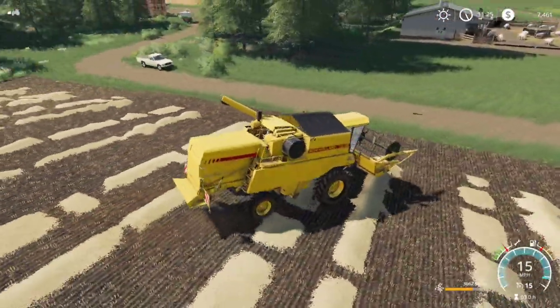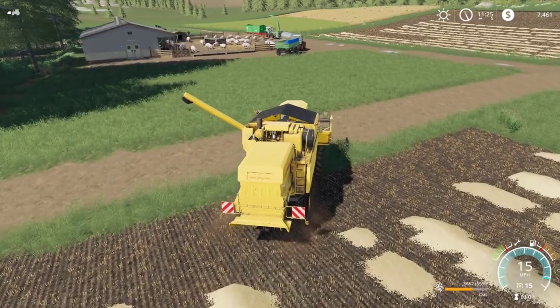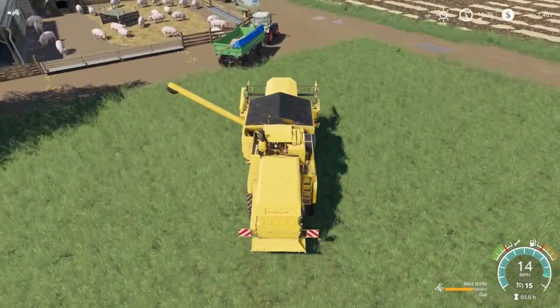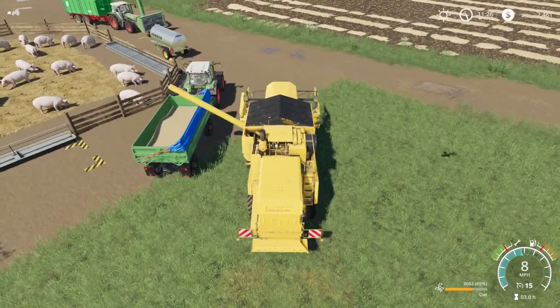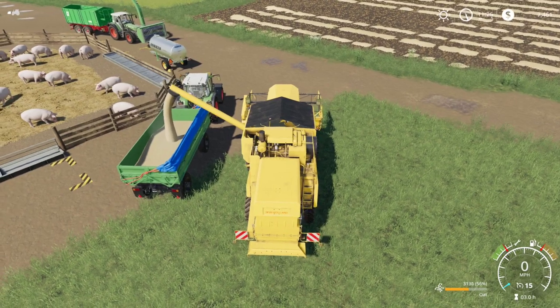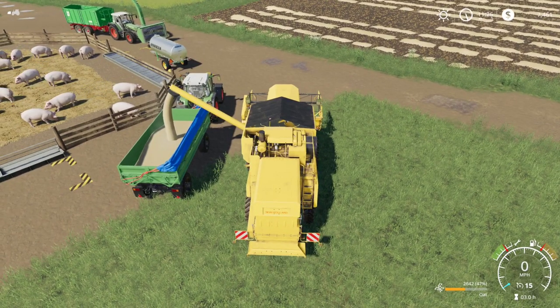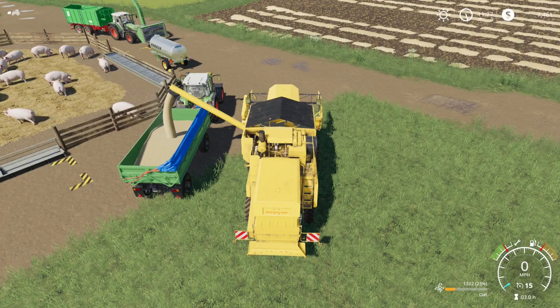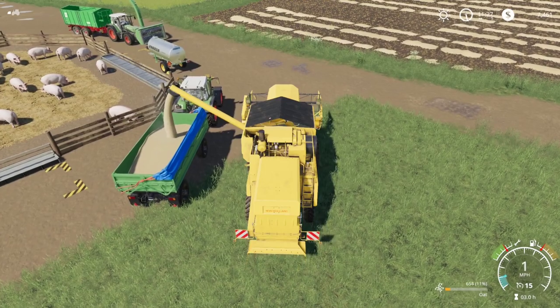After we get this field harvested, we're going to talk about pig food and how we're going to get it, because I think we're going to buy it for now. Once our farm gets bigger we might start making our own, but a lot of times the crops themselves are worth more if you sell them versus feeding them to your pigs. There are three different ways we can buy pig food at the store, and we'll go over which one's least expensive.